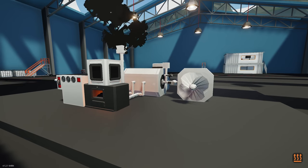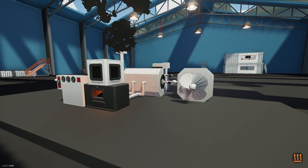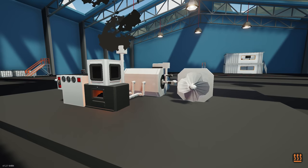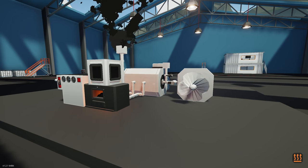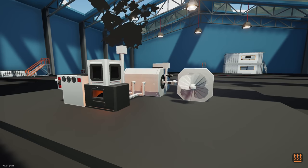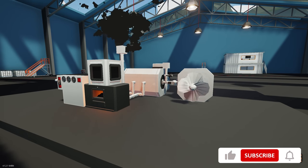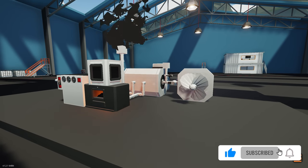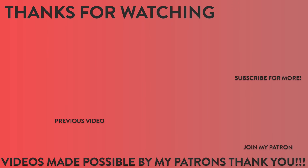That's it for building a coal-powered steam engine here in Stormworks. There are lots of different ways to play around with this — you can add more components and try different configurations. Hopefully you enjoyed it; if so, smash that like button. I'll be doing a video on nuclear power in a few days, so hit subscribe and click the bell icon to be notified when that releases. Until next time, see you then!